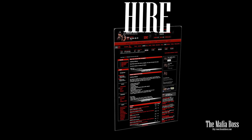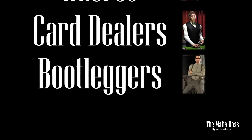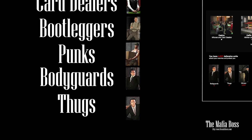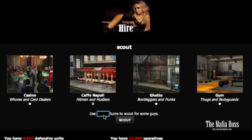Hire. To get started with the Mafia Boss you need to hire hitmen, hustlers, whores, car dealers, bootleggers, punks, bodyguards and thugs. You'll need to decide who you need depending on how you want to play. To hire whoever, type in how many turns you'd like to use.